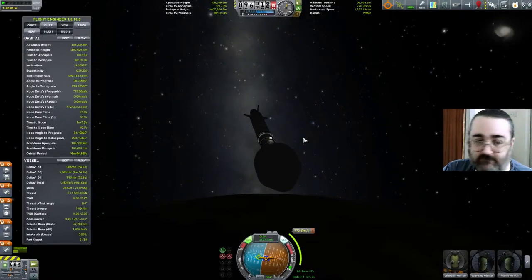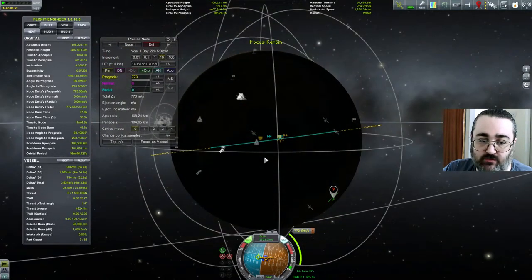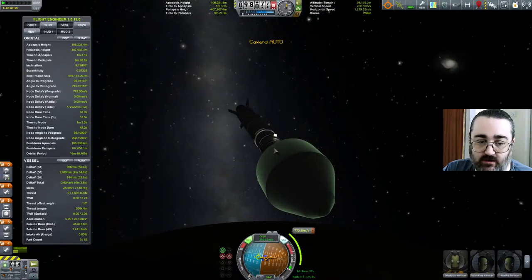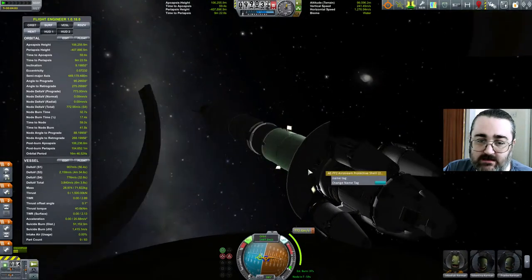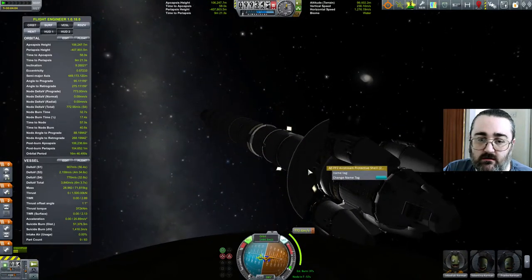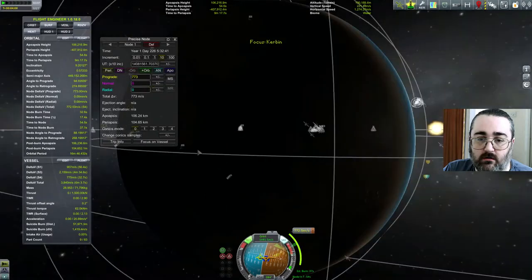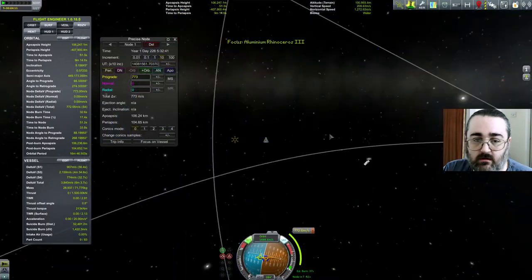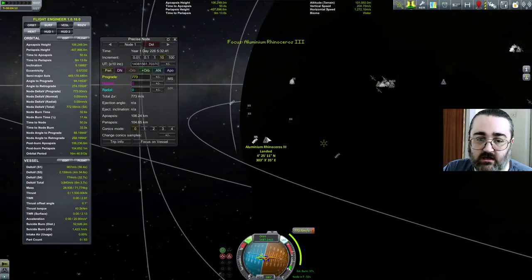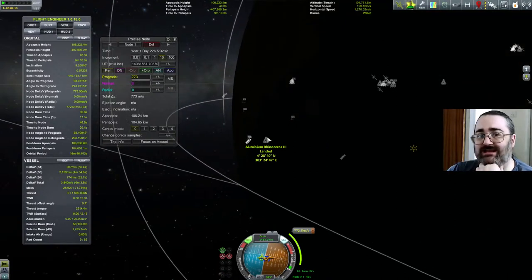So I redid the orbit. I didn't quite flip out, but I did get very much off course. That bit of fairing stuck again — that's interesting. As soon as I deploy that, I'm suddenly landed. That is exceedingly weird.